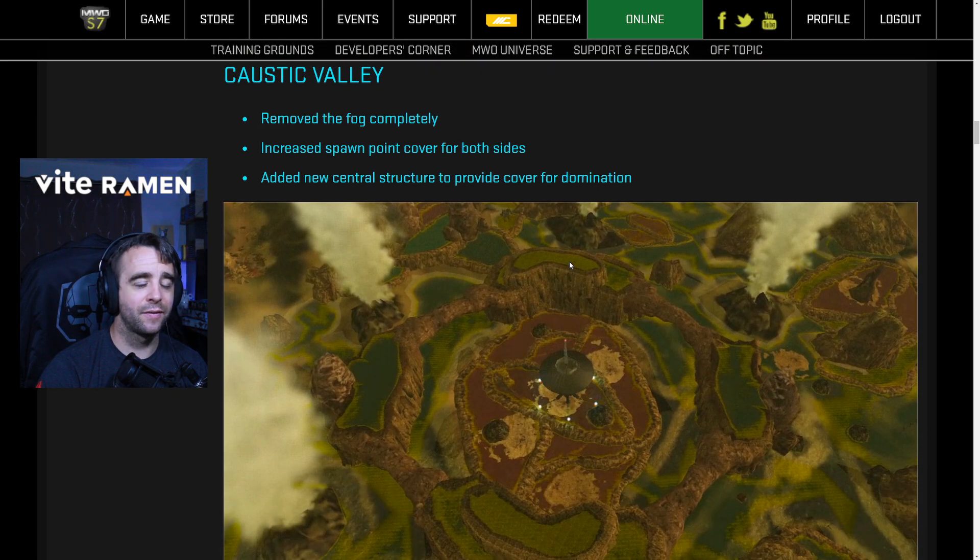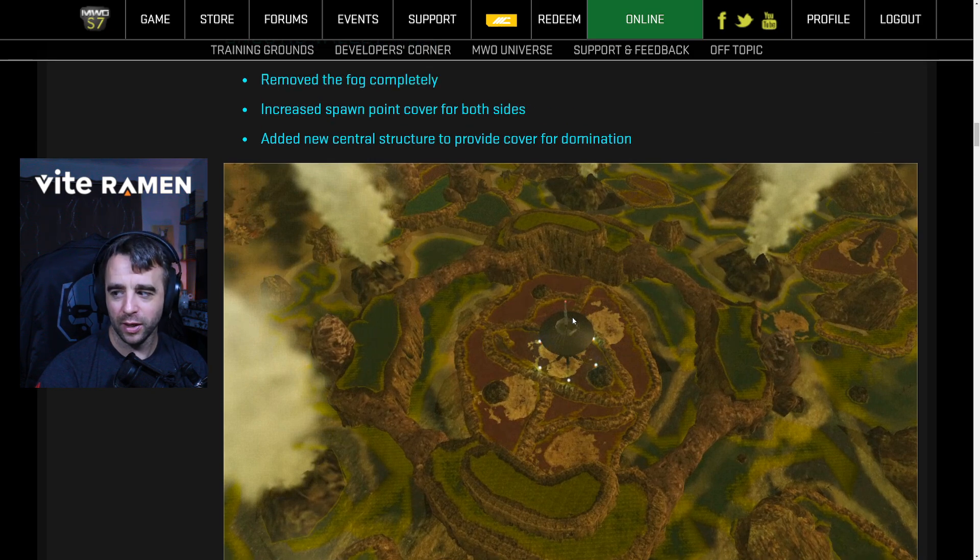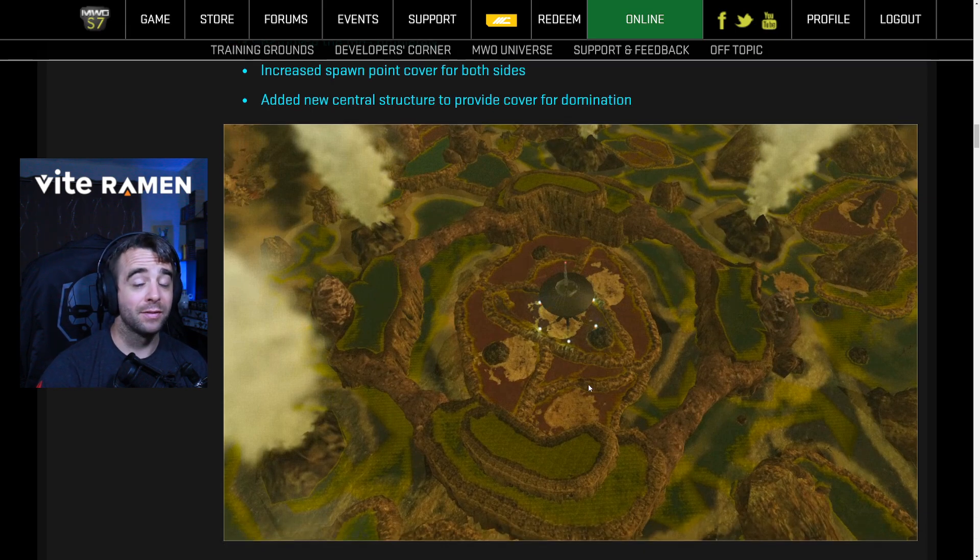Caustic Valley: remove the fog completely — yes. Increased spawn point cover for both sides — yes. Add a new central structure to provide cover for domination — absolutely great. This is the type of stuff — for those unaware, the circle on your mini map is yellow on a yellow map and you can't see it. So now you actually can see some of the cover here. This is going to provide a lot more cover and gameplay. We haven't seen any changes to Caustic since the revamp, and the majority of the time the fight just happened outside of the center.